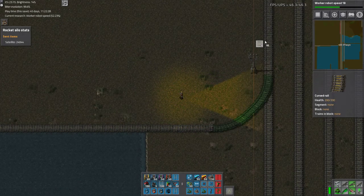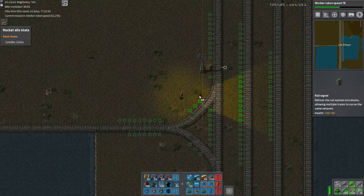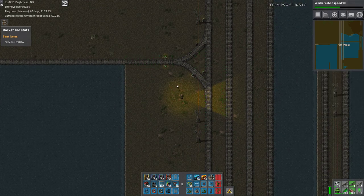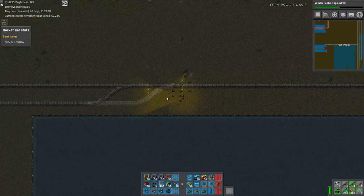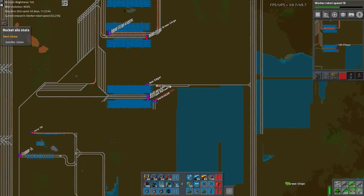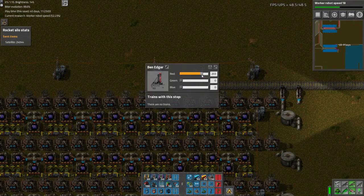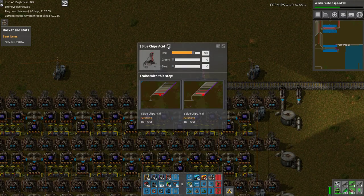Acid comes off, acid goes on. We want the signal there, signal there. Chain signal, chain signal, real signal, real signal. Done. Do I have any landfill? Nope. I have no idea what this station's meant to be called. So let's go: Blue Chips Acid. Really wish I could copy that. Dollar, Blue, Chips, Acid. Done.